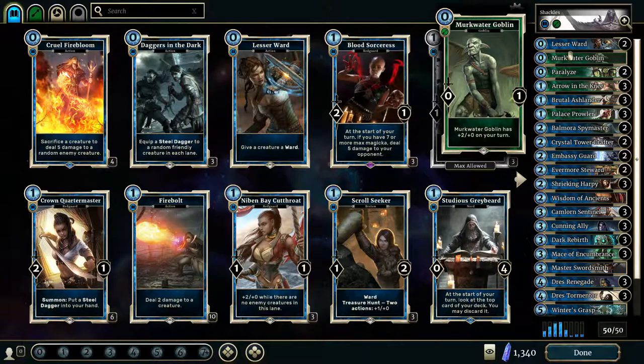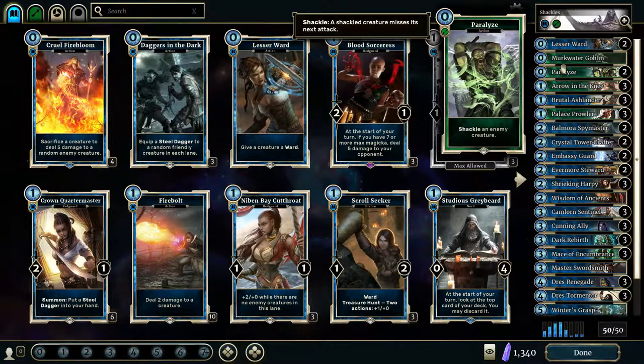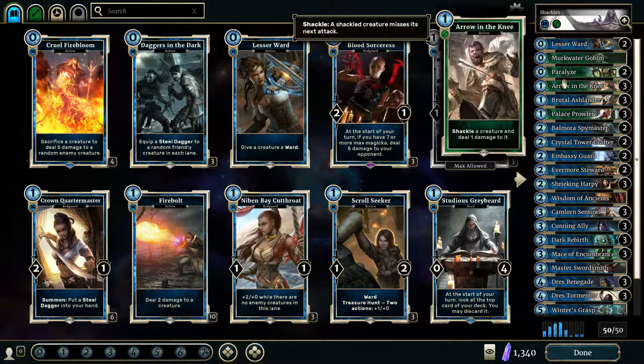Mercwater Goblin is just a cheap cost card I decided to throw in because I had an extra space. Paralyzed is a nice free shackle — nice three damage possibly, or just hold your opponent back for one turn, which can make all the difference. Arrow in the Knee is obviously a shackle and one damage, so you'll do a total of four damage. If the creature survives they'll be shackled, but very few things are able to just soak four damage up very easily.